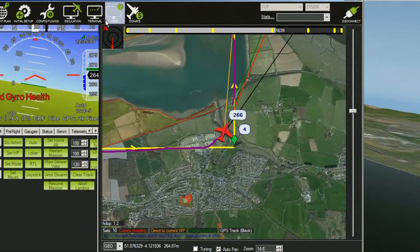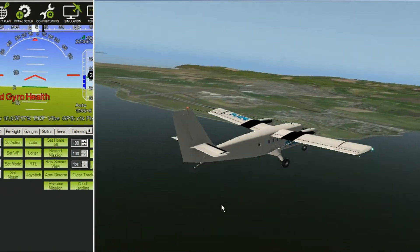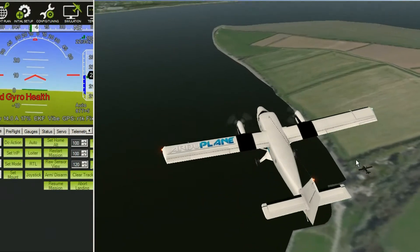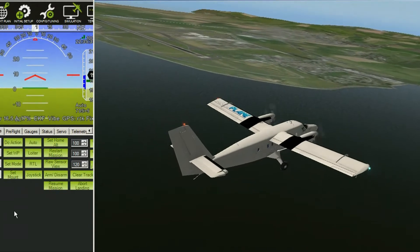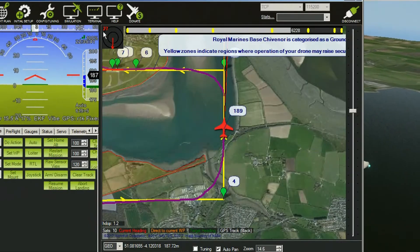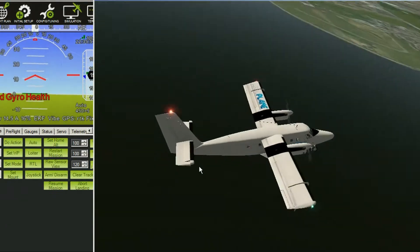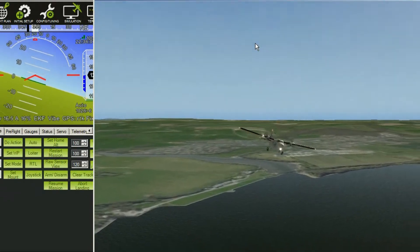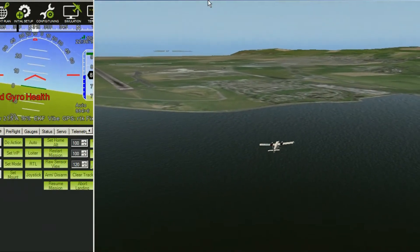The landings you're watching now are basically happening at the max crosswind limit and more of the Twin Otter, which is 25 knots — 25 knots coming from the north directly across the runway. In a wind-free environment I'm pretty much getting the aiming point every time, or just a little bit beyond the numbers, but with the gusts anything can happen.